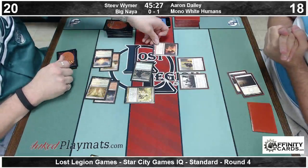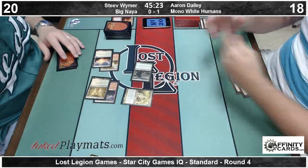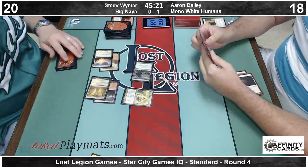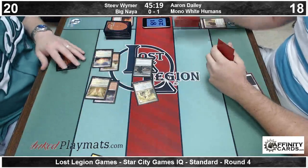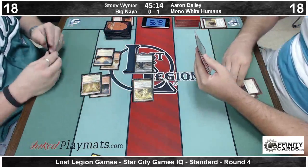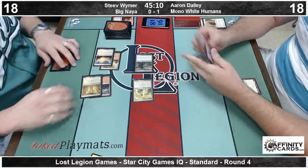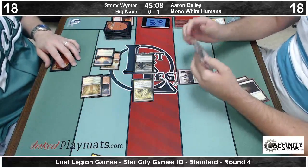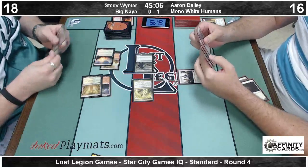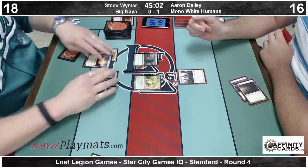Let's knock him down to 18 because of the shock land. Then follow it up with an attack for two, knocking Aaron to 16. The next Tibalt will be one cost. I hope there's just not another Tibalt. Tibalt's art was really cool but he's not a good Magic card — he's one word away from being playable, and that word is 'random.' If there was just a button you could push that says 'loot,' you would never stop pushing it. But when it says 'random,' you'd be like, forget it.